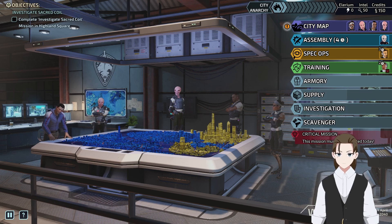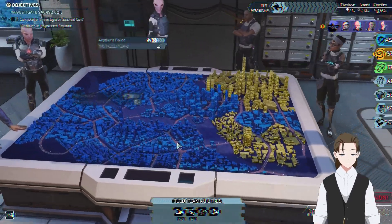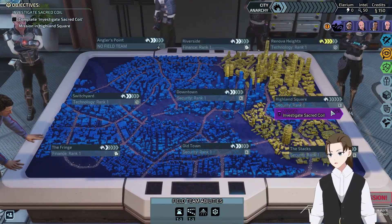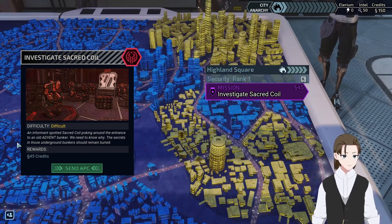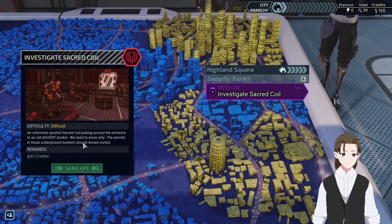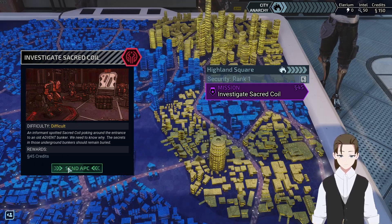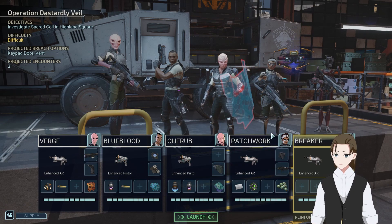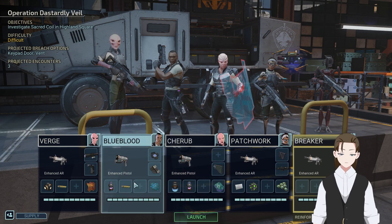Because if I am, I can switch Godmother back in, which should put us back at a power level where we can take care of basically whatever mission at the moment. Okay, let's go get 45 credits. An informant spotted Sacred Coil poking around the entrance to an old Advent bunker - we need to know why. The secrets of those underground bunkers should remain buried. Difficulty is lower than last time. 45 credits. And everyone is kitted out.